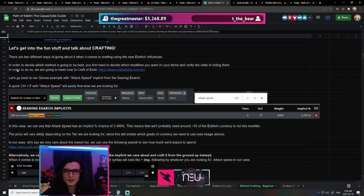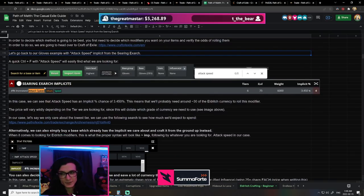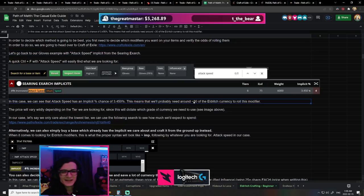For example, if we look at gloves on Craft of Exile, search for dexterity gloves and do a quick Ctrl+F for attack speed — it's going to highlight that it's a Searing Exarch mod. We can see it has an implicit weight of 3.4%, meaning it would take on average around 30 lesser Eldritch currencies to get the lowest tier of attack speed. Depending on your item, it might be cheaper to spend those 30 chaos rolling Eldritch currencies rather than buying the implicit already on the item.